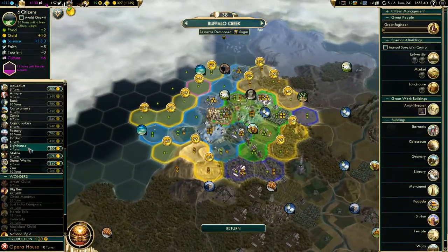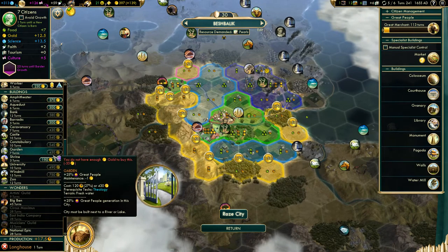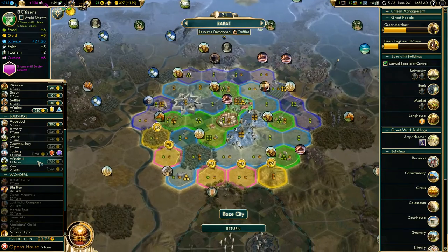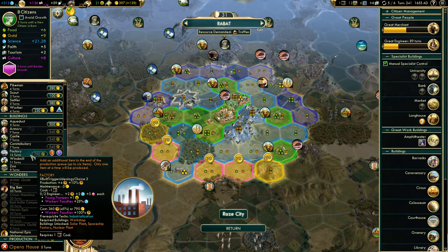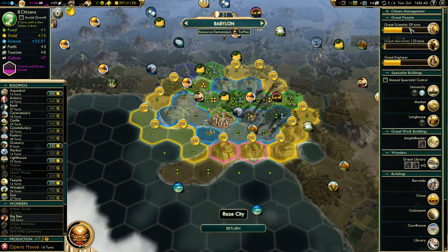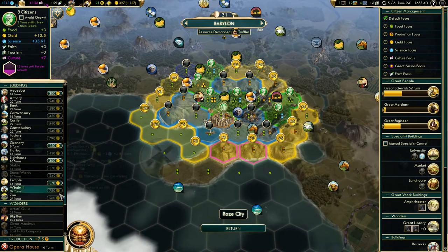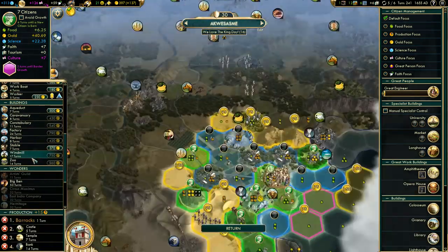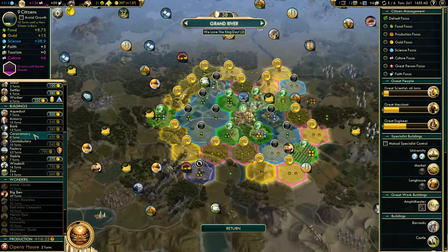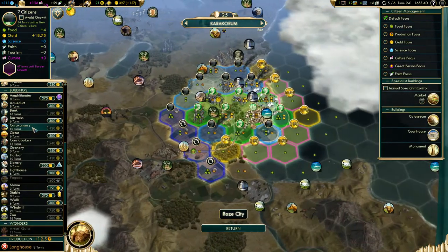Let's take a look at Buffalo Creek — it'll take forever. Build a Peconia for the extra happiness, which is always lovely. Babylon will take an eternity to build a factory because it's still on gold focus. Apparently changing the focus doesn't do much. Unfortunately those two cities I want to turn into navy-building cities have some of the crappiest production of any of my cities — not impressed.